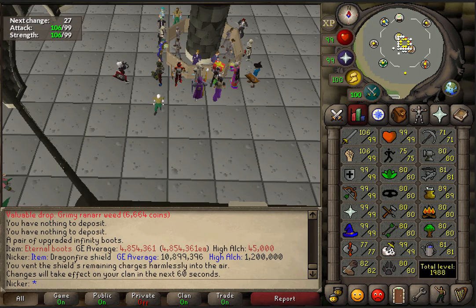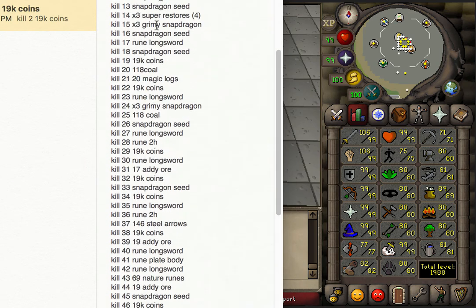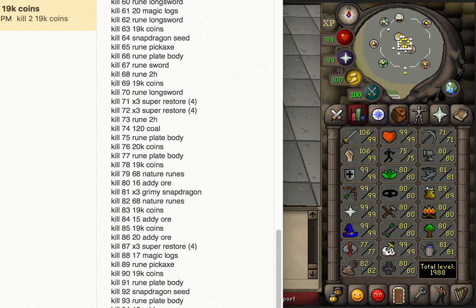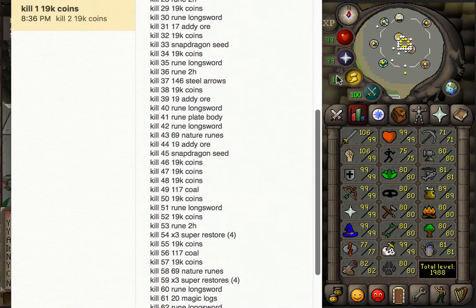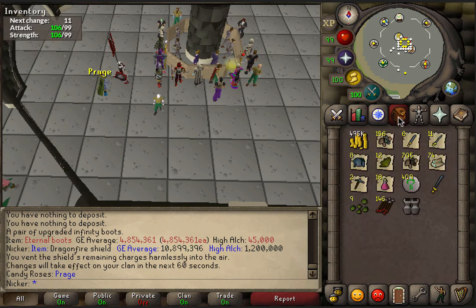Alright, now for everybody's favorite part — the loot. As always guys, I got all the kills written down here on the pad. I do write down every single kill; it's there if you want to pause the video and look at it, so no one thinks I'm just making this stuff up. I only have one Bando's boots on me — I know you've seen two in the other clip, but that's because the other pair was from a different trip. I had already finished writing down the 100 kills, so I didn't include that. This is just from the first 100 kills.